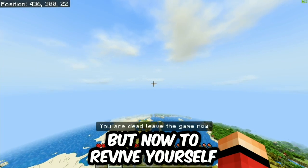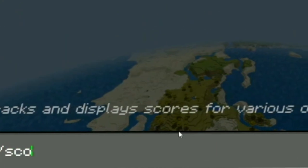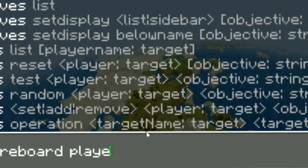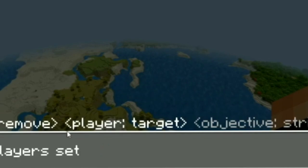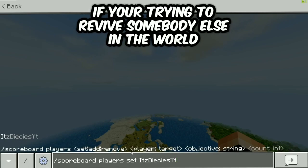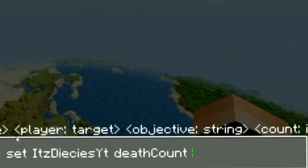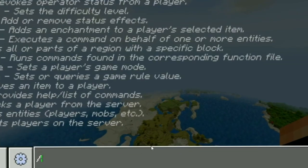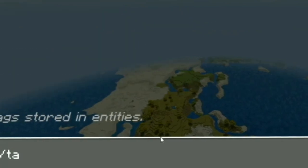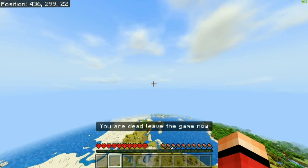Now, to revive yourself — it's a very, very simple command. All you have to do is type slash scoreboard players set, and then at S yourself or that player's name. So if it's you or you're trying to revive somebody else in the world, you would type their name there, then type death count and then zero. There's also one more command you will need: slash tag, then the player name, then remove, then dead.